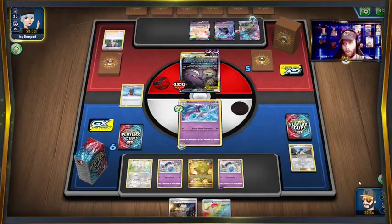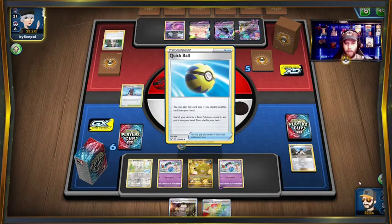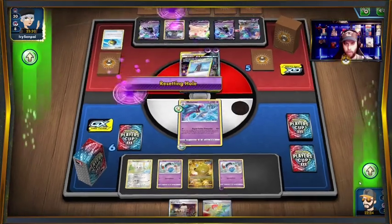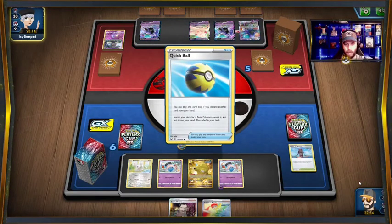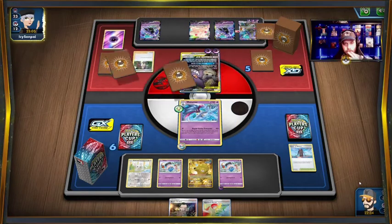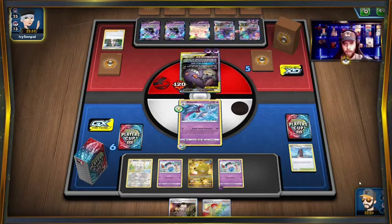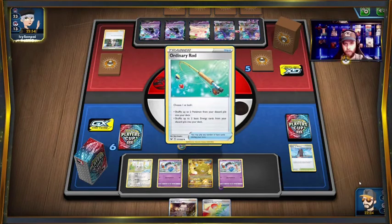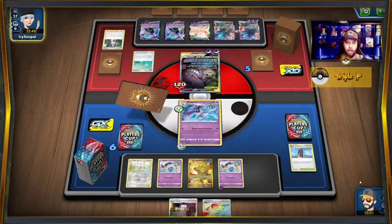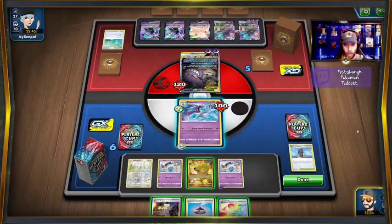So I don't think they're gonna Horror House. Horror House stops us from playing cards, but we can still attack — if they Horror House we can still kill them. A lot of Shadow Riders, a lot of Horseas out there — and the Water Riders too. Marshadow for that stadium bump — always a good choice. They want those energies and they don't knock us out, because yeah we don't want to have too many trainers. Looking pretty good here.